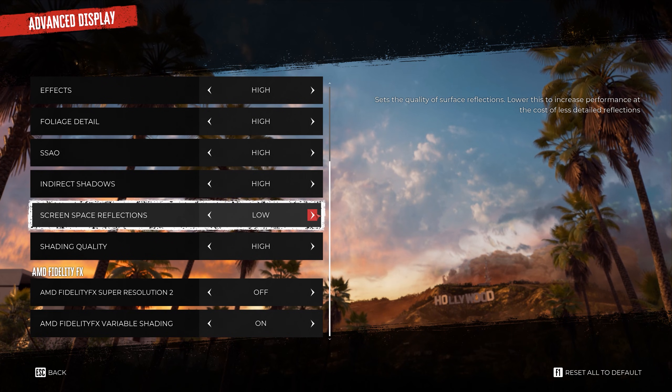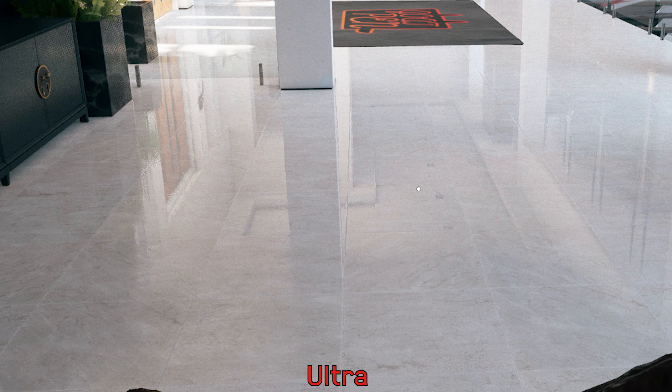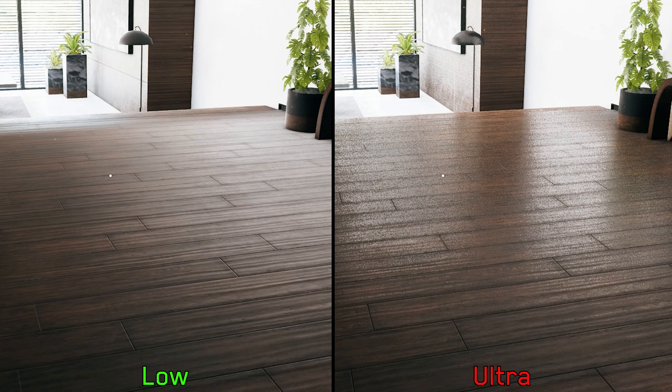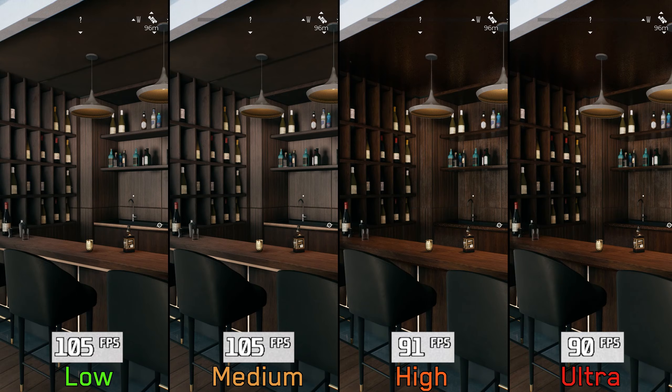Screen space reflections in this game do not significantly affect the quality of reflections on glossy or mirror-like surfaces. Instead, using high or ultra adds reflections to rough surfaces. The only problem is that reflections on these surfaces look grainy and noisy, and using FSR makes things even worse. Going from low and medium to high and ultra costs around 14 percent. If the grainy reflections bother you, set SSR to low and save 14 percent; otherwise, I recommend keeping SSR at ultra as it adds a lot to the visuals.